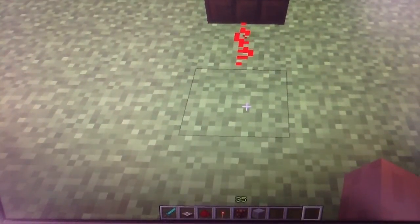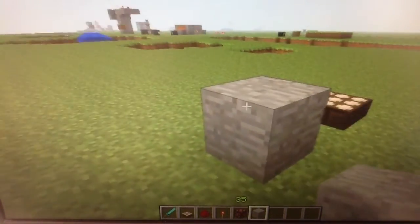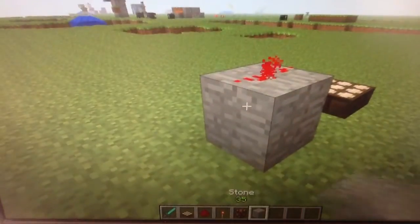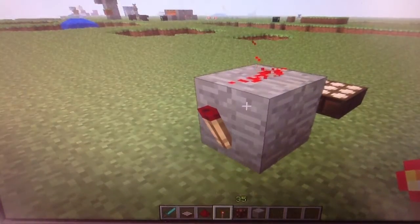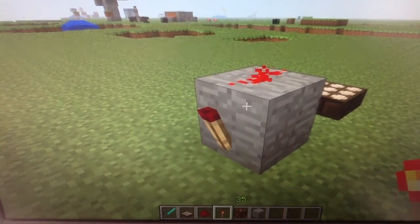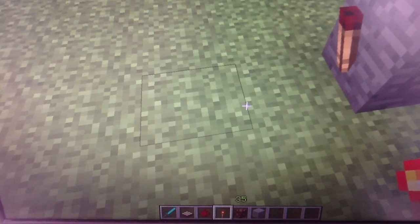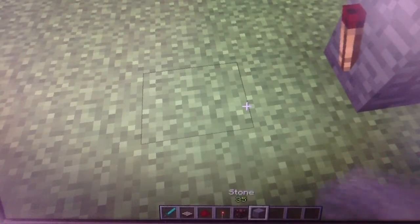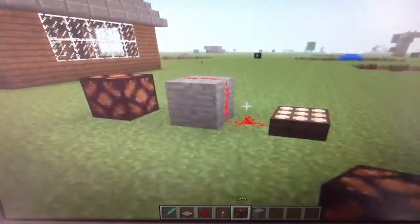You go like that, put the redstone there, and put the redstone torch. And since this is activated, it turns the redstone torch off. Then you could just put a redstone lamp here.